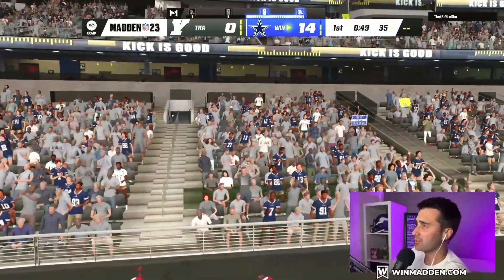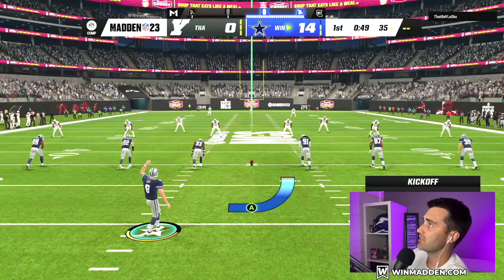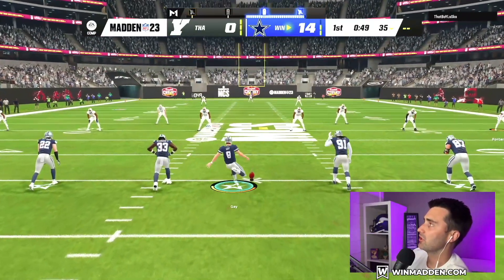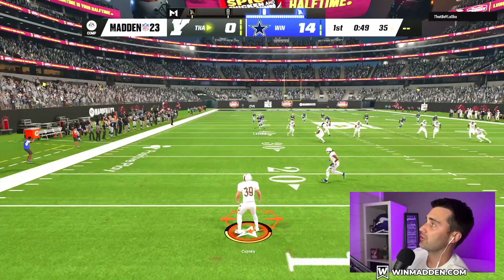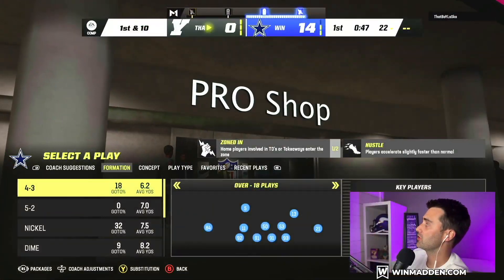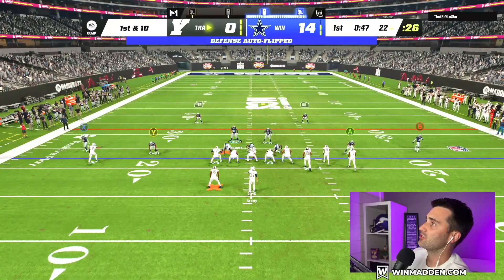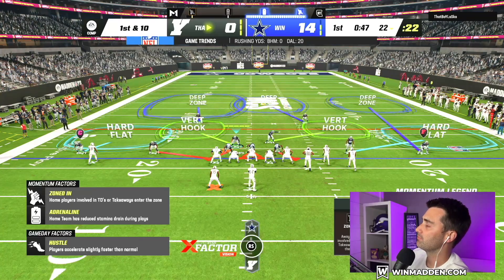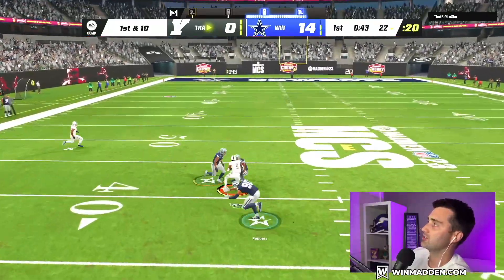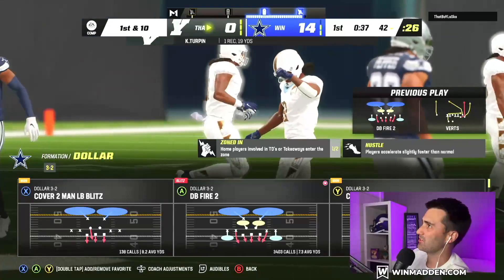So if you're going to run Bunch, you've got to have an answer for Dollar. Verticals is good, but you don't want to make the user's life easier. It's actually more challenging to put that running back on a wheel route — force the person playing defense to man up that running back or make a lot of quick adjustments. Bunch is really good because of the quick snap ability out of it. It's not just about the route combinations — the quick snap is really, really good. He's taking a long time to actually snap the football. It's literally just stock verts every time.